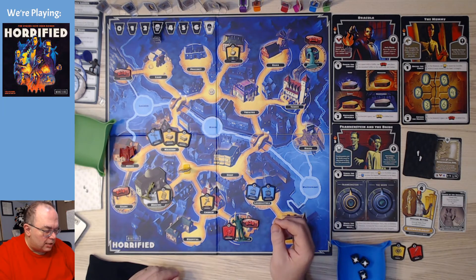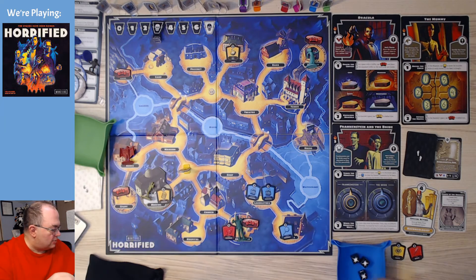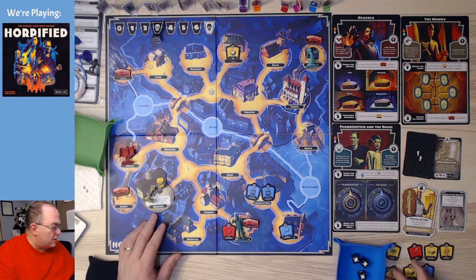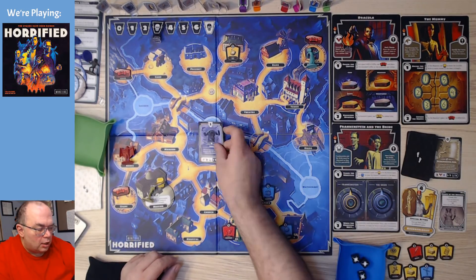We'll go ahead and pick up all of these items — that's two moves. Three, and we'll pick this up as well. On the next turn, we'll basically try to see how much of the mummy puzzle we can solve. We're putting ourselves at a bit of risk here, obviously.